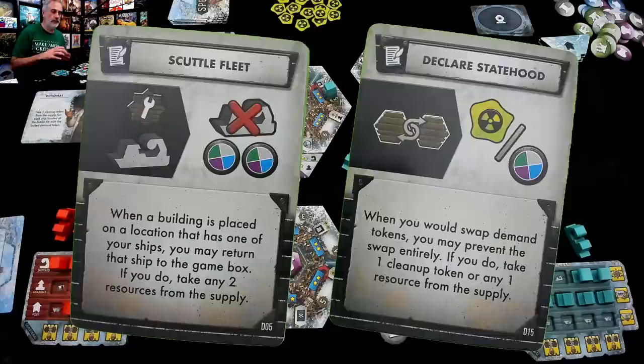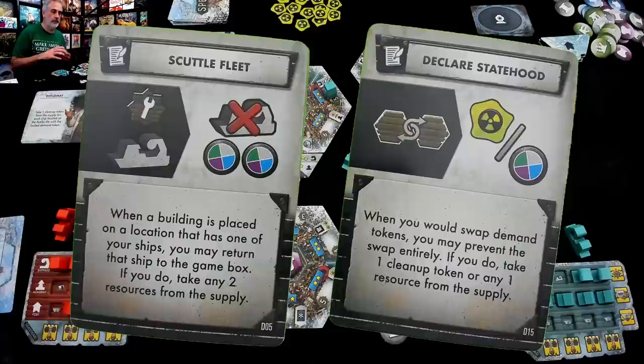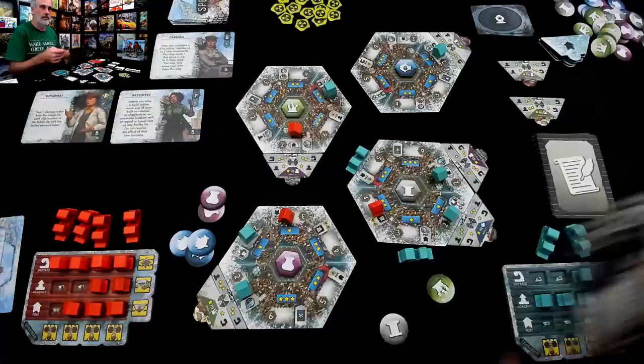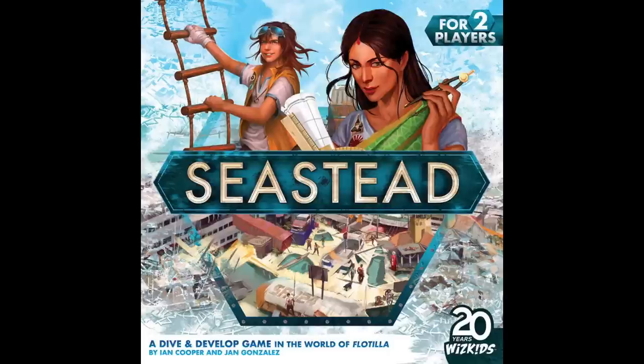I never even got to use open bartering. Jen says the new law of the land will either be scuttling of fleets — and it just so happens Jen has a fleet of ships, so that could be handy for her — or she could declare statehood. I'm going to stop right there because that should give you a pretty good idea of the gameplay of Seastead.